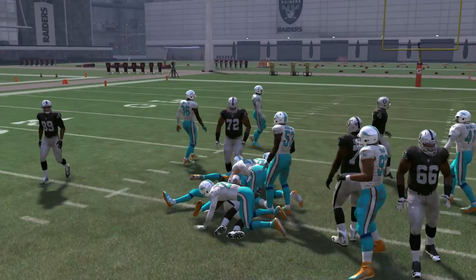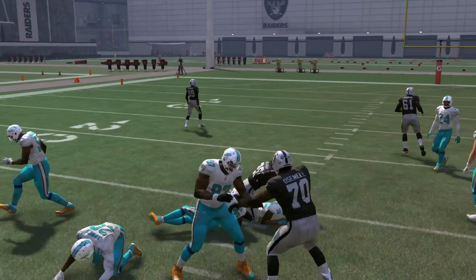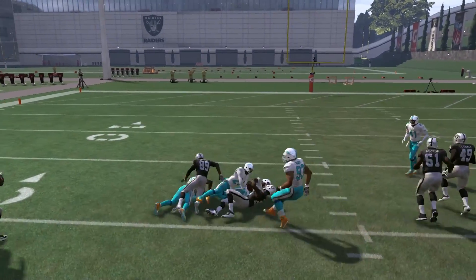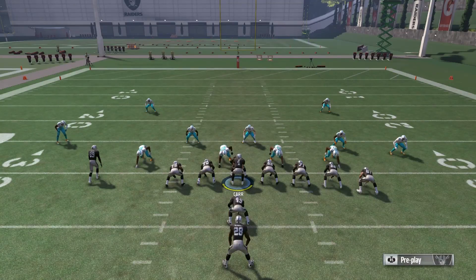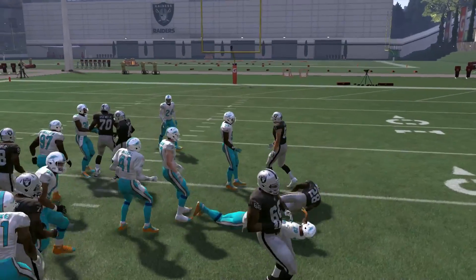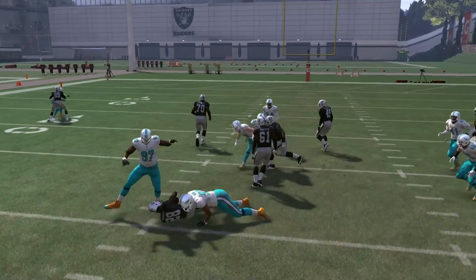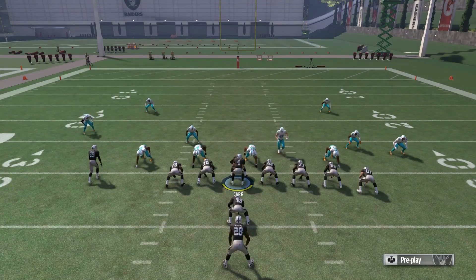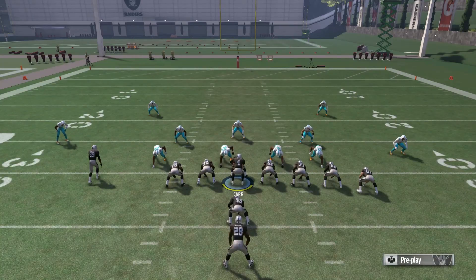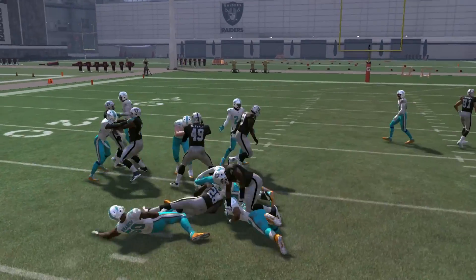A five yard gain — pretty typical. But you can get those 10 to 15 yard gains too — good blocking from our O-line, there's the 10-yard gain I'm talking about. It's usually to the left when you get those big gains. The fullback does a really good job on this play — he doesn't get lost in the traffic like on many plays; he does his job and leads for you.